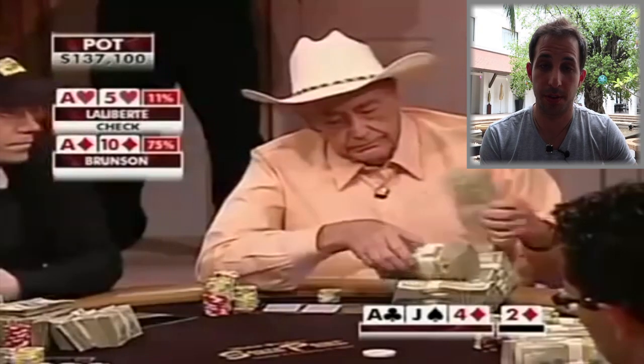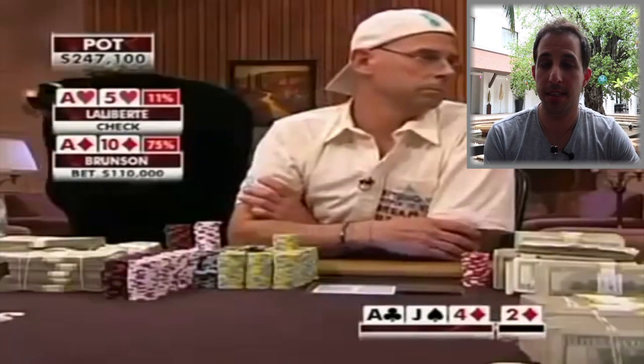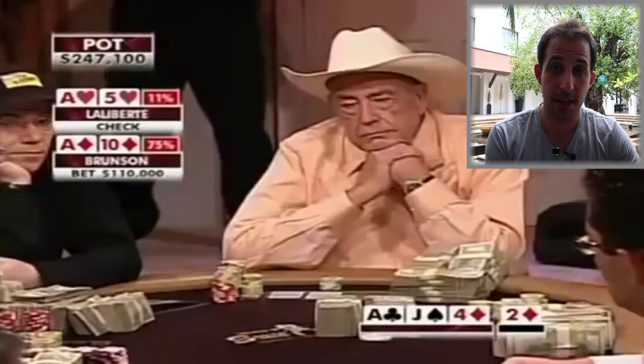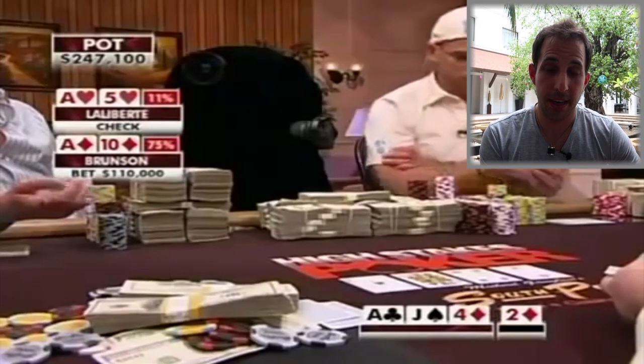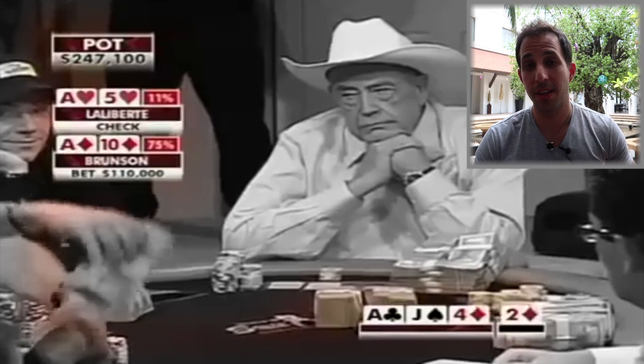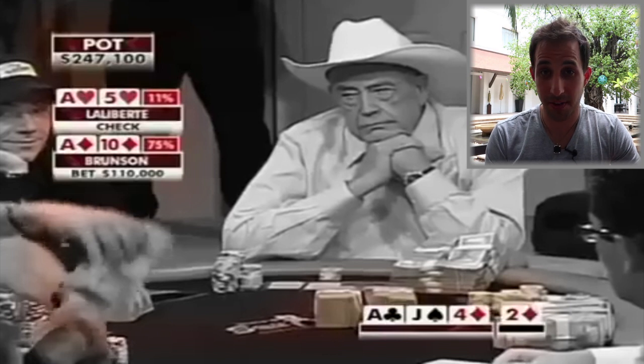The turn comes the four of diamonds, bringing a backdoor flush draw — a great card for Doyle. Guy also picks up a little equity with a gut-shot straight draw. Guy checks, and Doyle bets 110,000 — a massive bet, close to the size of the pot. Doyle's range for betting here is also pretty strong. Having bet the flop into five people and gotten called by Guy, it's very likely Guy has an ace. Ace-5 is pretty much the worst possible hand that Guy can viably check-call the flop with, so I don't think Doyle is going to be bluffing this turn very often given how strong his opponent's calling range looks.